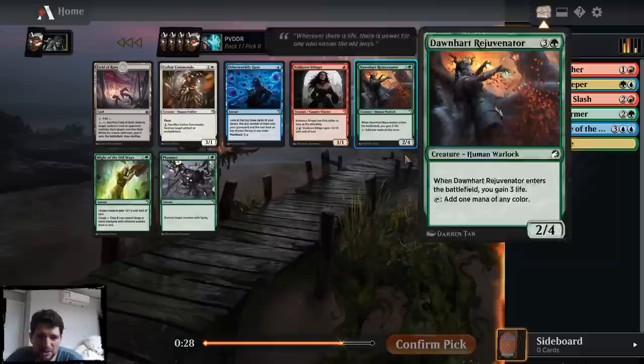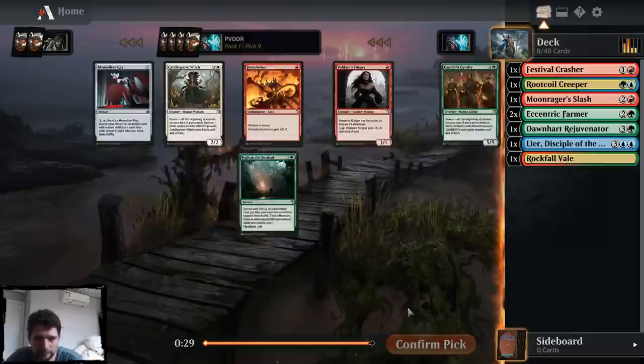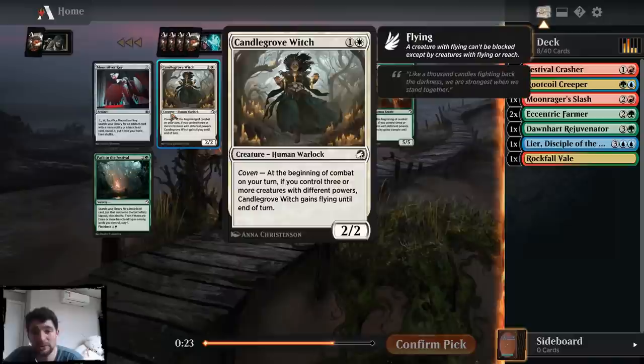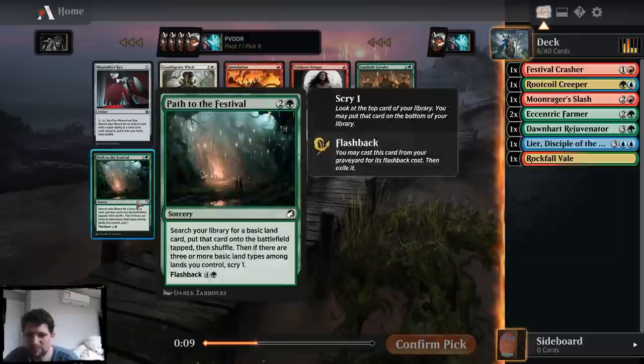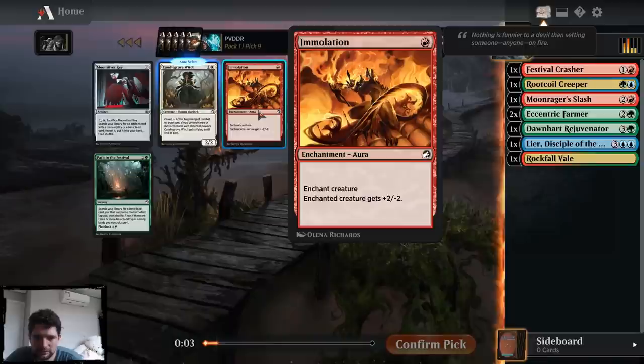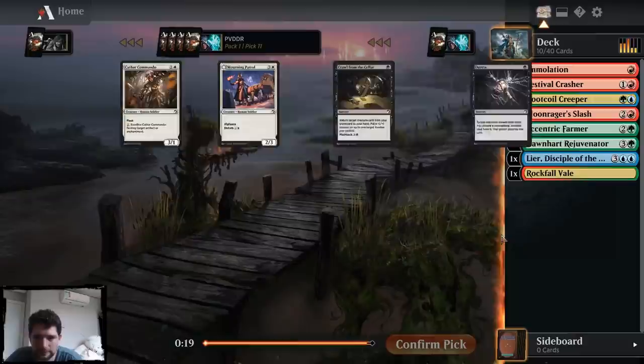Here I think I'm just going to go with Rejuvenator — kind of on theme. Now this pack is my original pack. Wow, I wheeled the Witch — that's surprising, because the Witch was definitely one of the better cards in the pack. I didn't think I was going to wheel it. I guess people don't like White Rain much, neither do I. I'm certainly not taking it. So is it the Path or Immolation? Path's pretty bad. I'm going to take Immolation. There are a thousand five-drops and also a thousand Immolations, as it turns out.